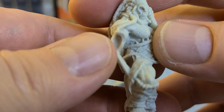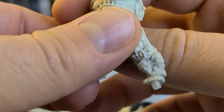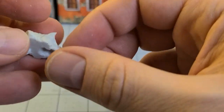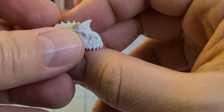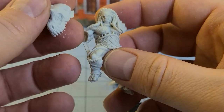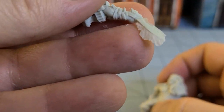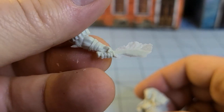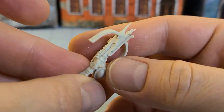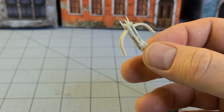Look at that detail work on all of his little tribal scars and dreadlocks. This guy looks even bigger than the regular Wadroon — lots of skulls and funky straps. Looks like a Carnotosaurus head; I think he's supposed to be standing on his kill. Big cleaver with a lot of flash to clean up. And like I said, a big crossbow.